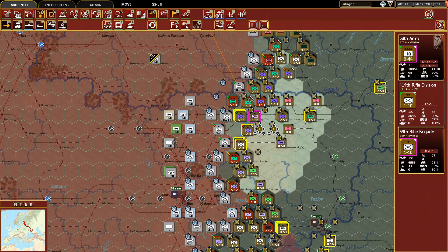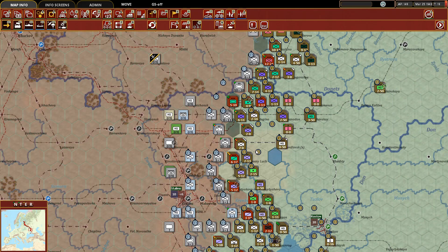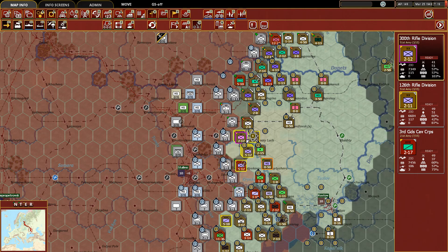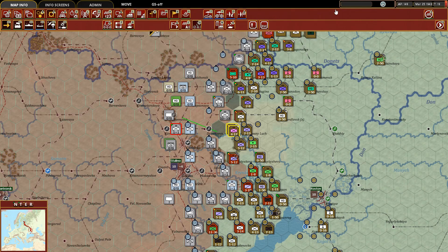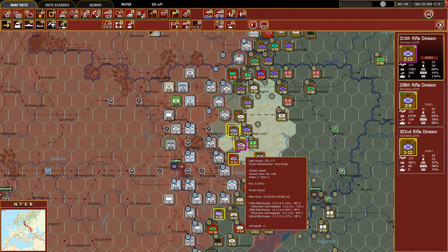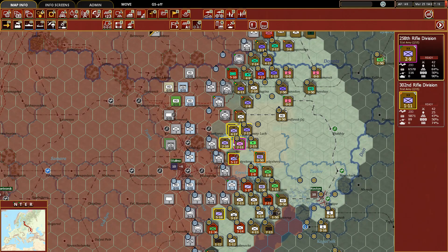I accidentally selected the whole stack — time to move the HQ back. Down here we've got some forces at one-one-four, one-one-one strength. Let's take these two rifle divisions and attack — they retreated. I don't know that we're going to be able to move up further.